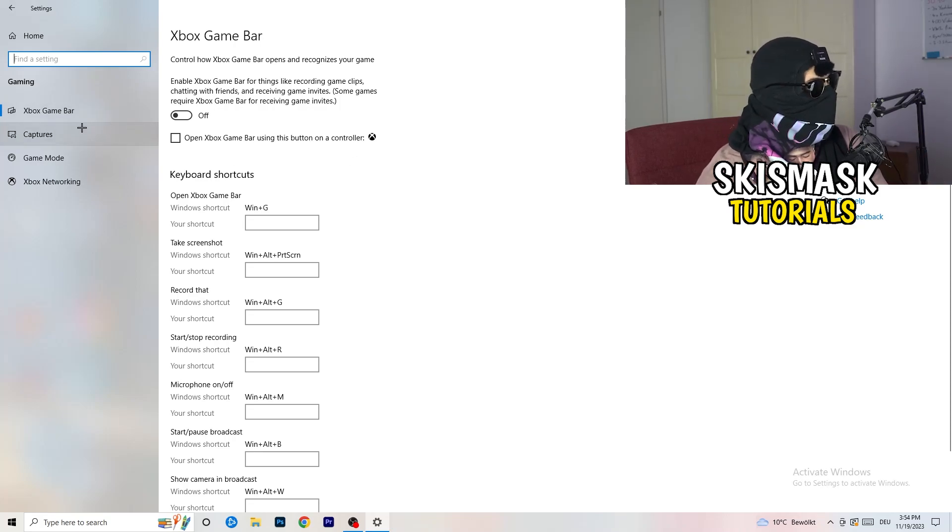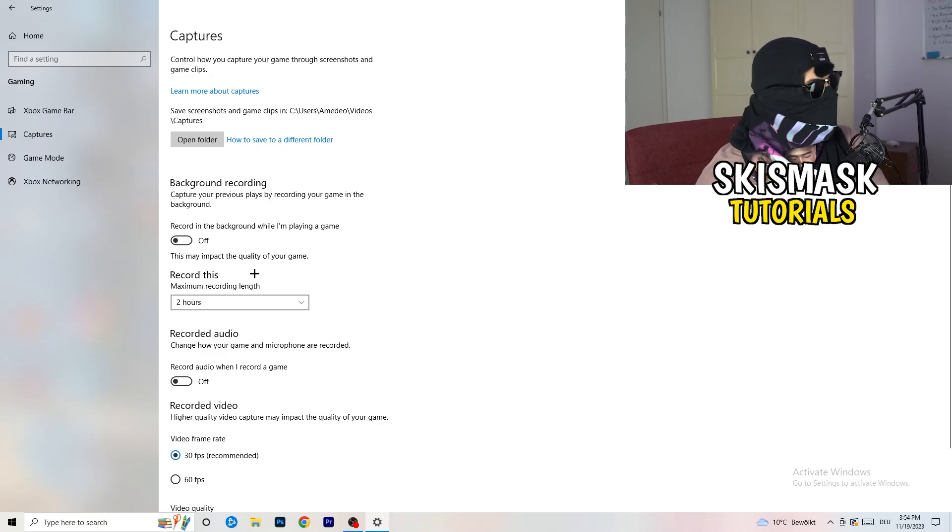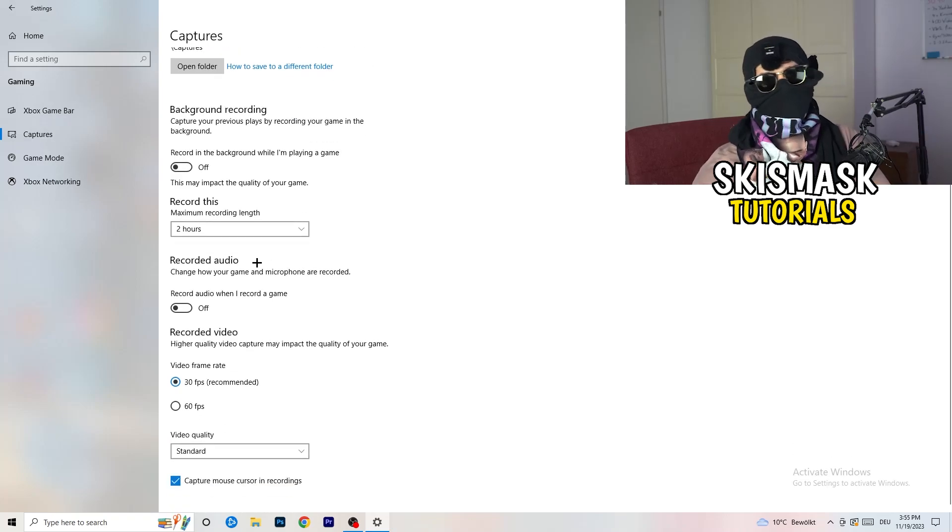Click on Captures on the left side. Go to background recording and turn off record in the background while playing a game. If you want to record, use the right software — I use OBS, not Windows. Nobody wants to record in the background; it takes a lot of performance and can cause your game to not launch. Also turn off recording audio in the background.